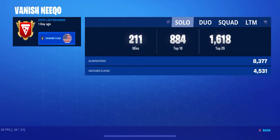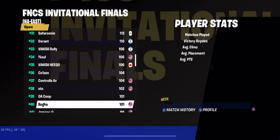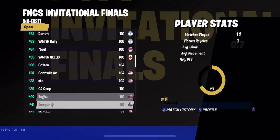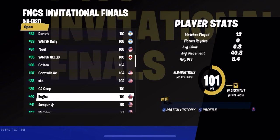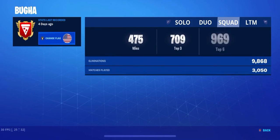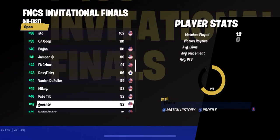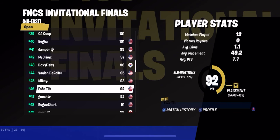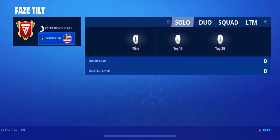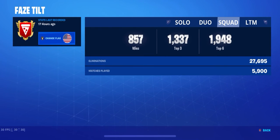Now let's check the other Vanish dude: 200 solo, 200 duo, 200 squad, 200 LTM. Now Buga — if you didn't know, Buga got first place at the World Cup, so he got 3 million dollars. Let's check his profile: 500 solo, 400 duo, 500 squad, and 75 LTM.